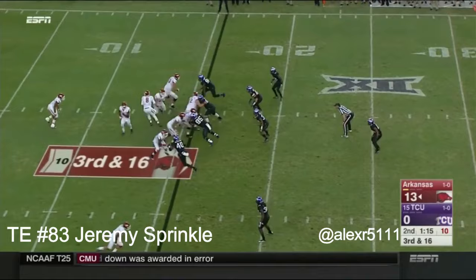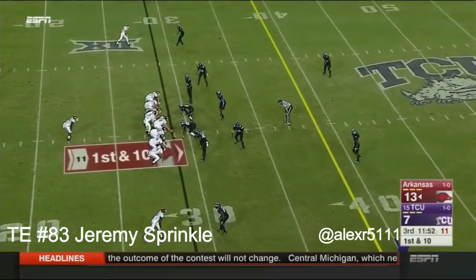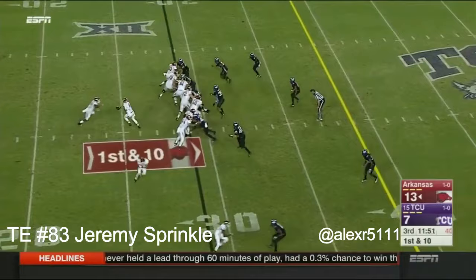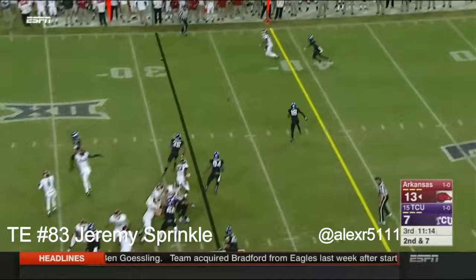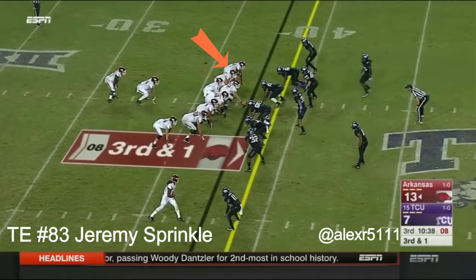Third and sixteen and they will simply keep it on the ground. He's a local kid from just outside of Dallas — a low back for Arkansas. He goes forward for a gain of eight. Play action — Allen to the outside, complete to Hatcher, and he's got the extra lineman coming in.